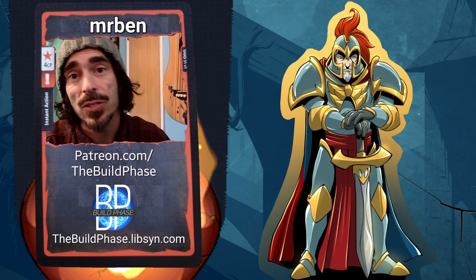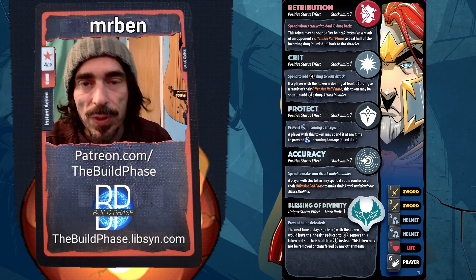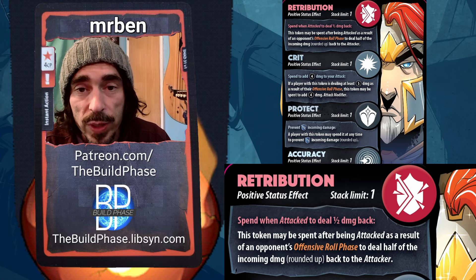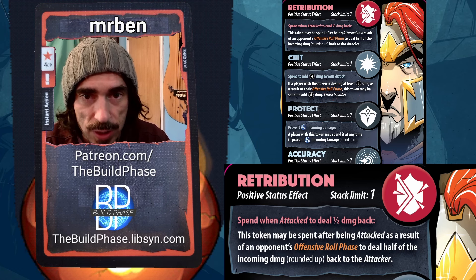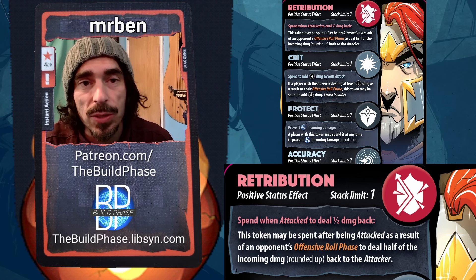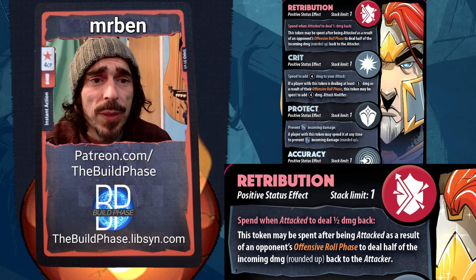I like to start these by looking at the pamphlet, because so many characters revolve around their status effects. Paladin has a lot of status effects — a whole mess of them. Starting with Retribution: you can spend it when being attacked as a result of your opponent's offensive roll phase, dealing back half of the incoming damage to the attacker. It's a pretty good status effect — it can make people play sub-optimally.